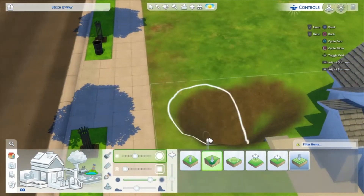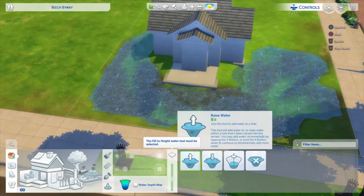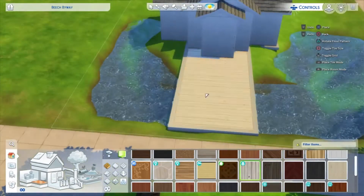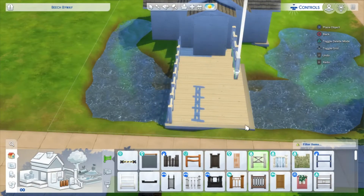This house is available on my gallery — my ID is kelsekeenan727. I have not playtested it, so that could be an issue. But I think it'll be okay because I've used mostly items from the game, so it should be fine. But I haven't playtested it, so that's something to bear in mind.